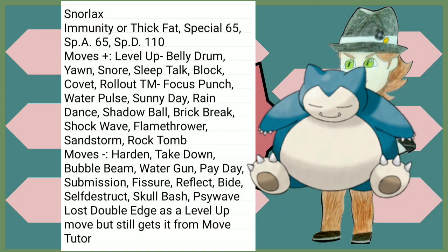Speaking of glow ups — Snorlax. Immunity and Thick Fat are amazing abilities. A very large buff to its Special Defense, which it absolutely loves. New moves in Belly Drum, Snore, and Sleep Talk are great to pair with Rest. Focus Punch, Shadow Ball, Brick Break, Flamethrower — amazing. It kind of lost a couple moves from Gen 1, nothing really major except maybe Self-Destruct and Double Edge from level up — it now only gets Double Edge from Move Tutor. Snorlax is doing amazing.